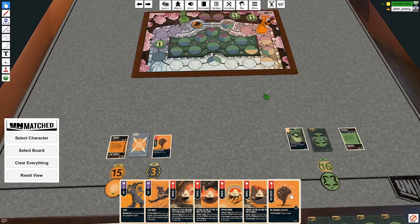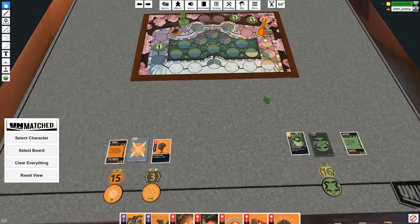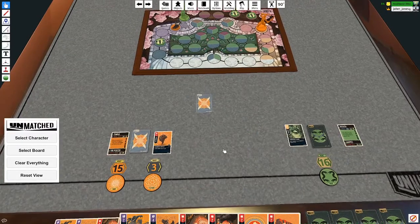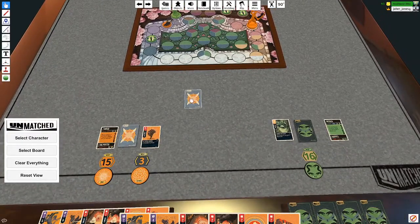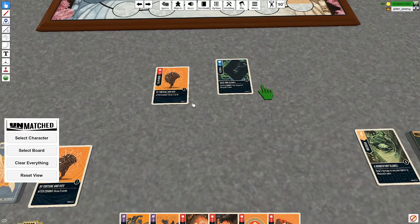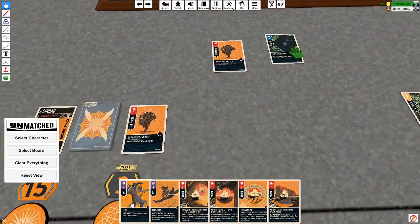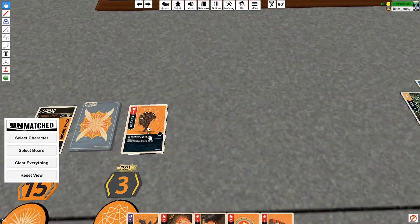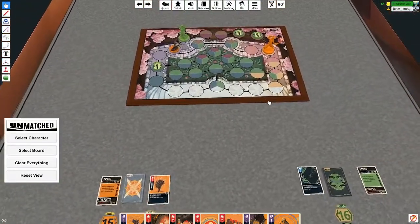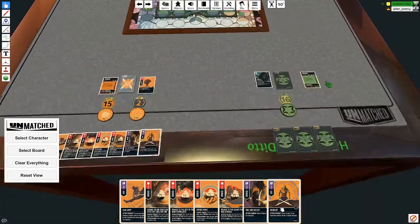I'm going to draw a card to maneuver and move the porter over here. I'm not going to move Sinbad. I'm then going to attack Medusa with this card. I'm going to defend Medusa with this card. Are you kidding me? So I discard a card, then I get to draw two cards. Hooray. And that's my turn — and the porter takes another damage. Bye-bye.